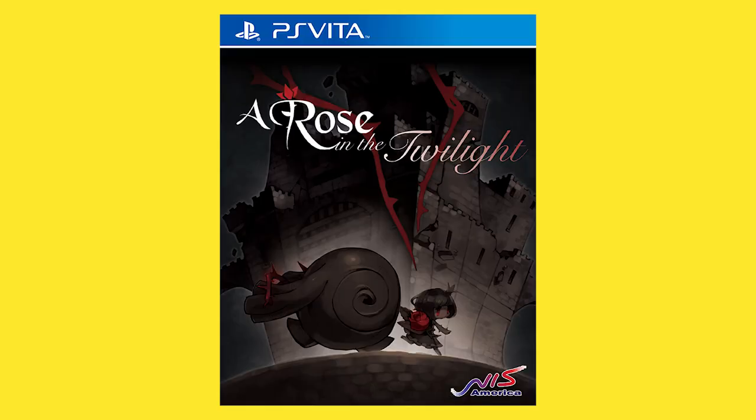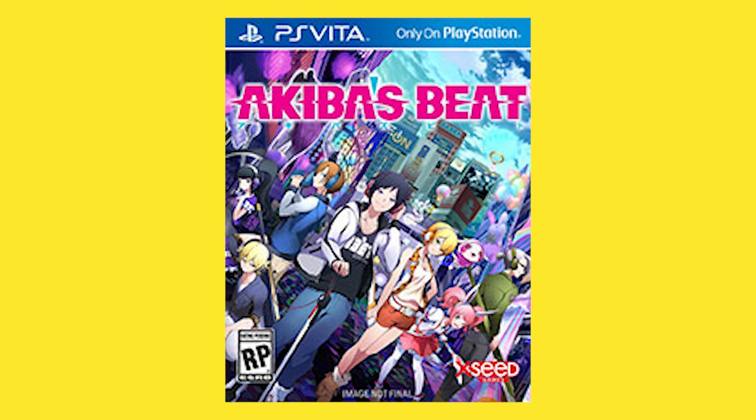Next up, a game that was only available on the NIS online store physically — that is A Rose in the Twilight. This is a gothic 2D puzzle game that stars a girl trapped in a castle without color or time. Teaming with a sleeping giant, she can absorb blood and use it to restore color and time to elements in the castle to solve puzzles and progress. Also worth a quick mention for JRPG fans: Akiba's Beat also came out on Vita, an RPG set in Akihabara and a follow-up to the Akiba's Trip games.